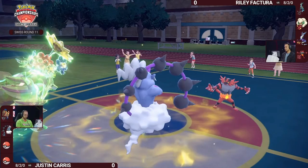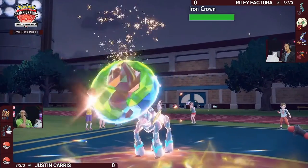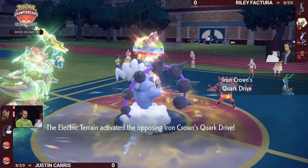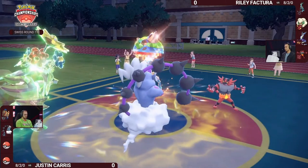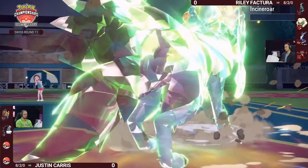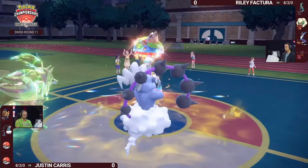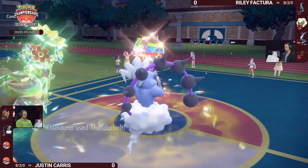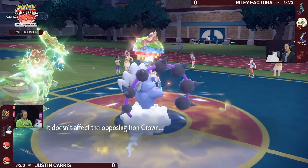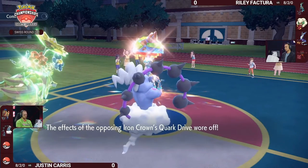Whimsicott leaves the field with its Focus Sash intact — very important for later — and Iron Crown takes its place. It gets its Quark Drive activated, giving a special attack boost. The Body Press is able to finish off Incineroar. Importantly, Zamazenta is still out-speeding Incineroar in Tailwind — really nice info, because that could have been a big momentum swing in Riley's favor if Incineroar had acted first and KO'd Zamazenta.